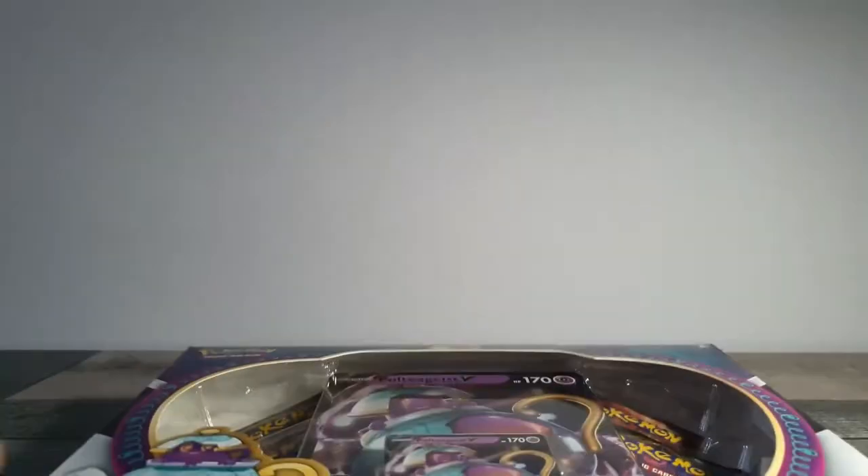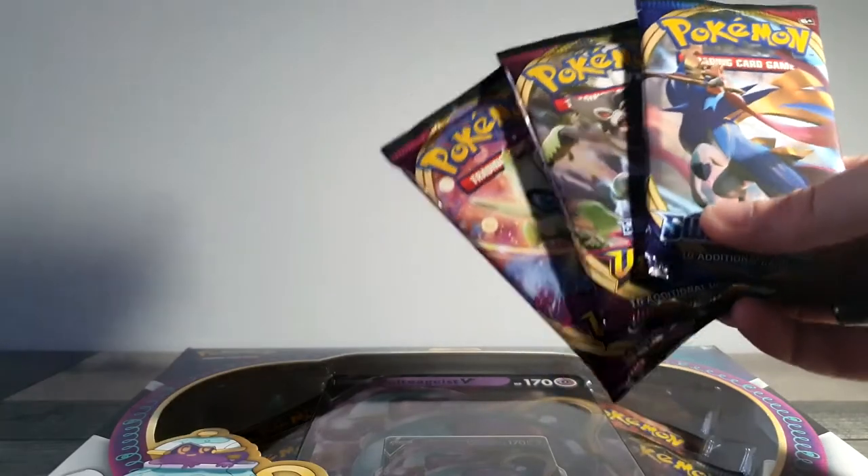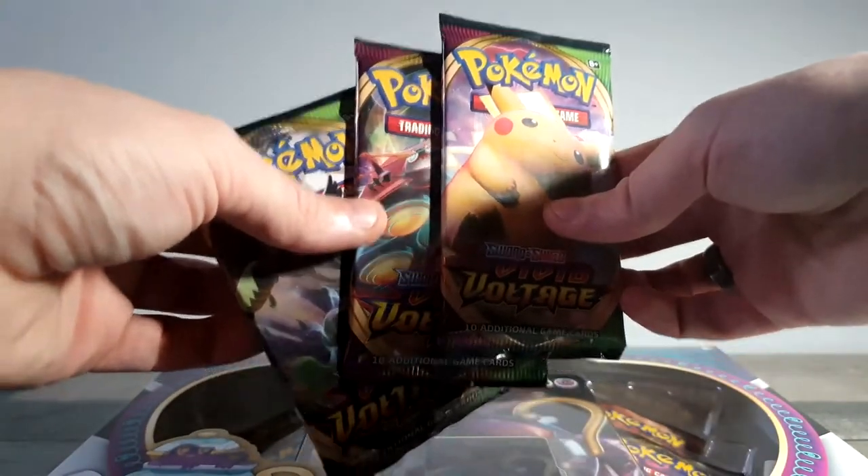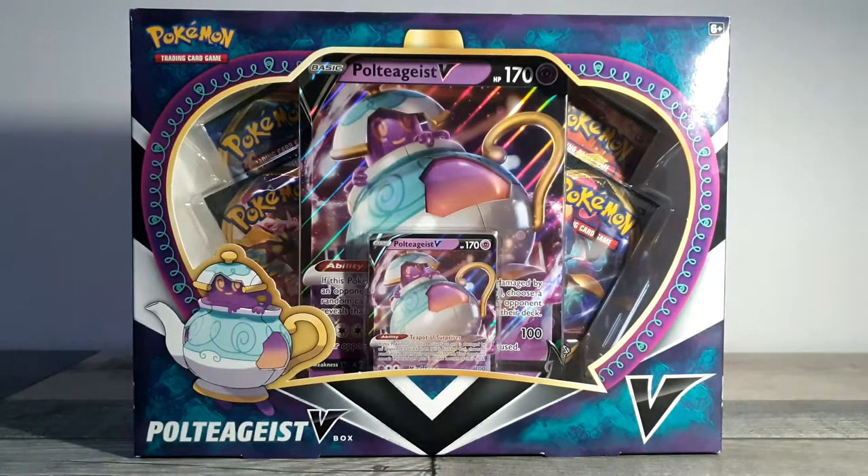So basically in today's video we are going to be unboxing the Polteageist V, and we've also got six booster packs: five of Vivid Voltage plus one Sword and Shield. Three of these were bought by Morgana and three were bought by myself, so I'm gonna open them separately and we're gonna see who got the best cards.